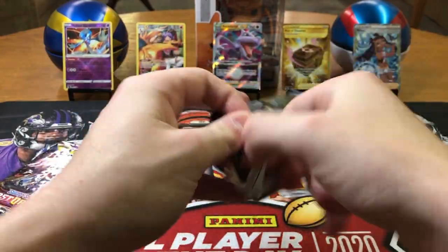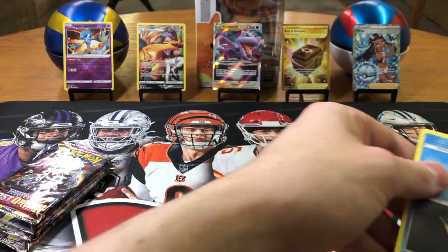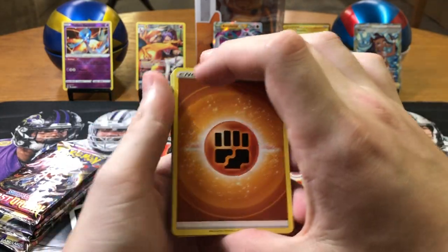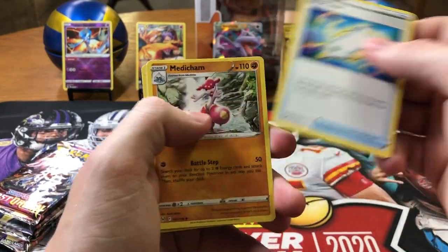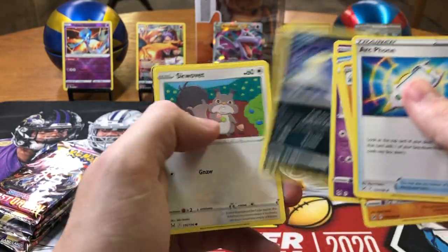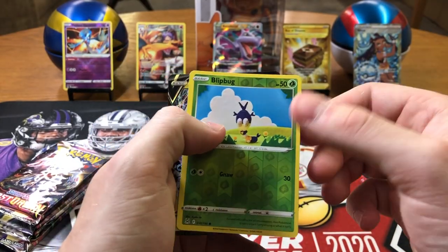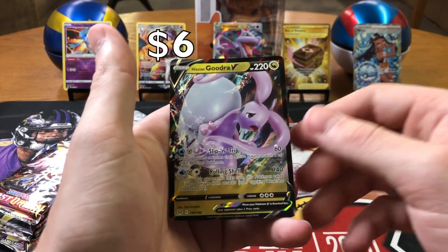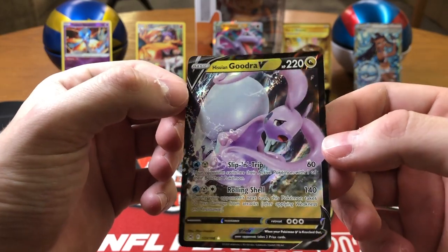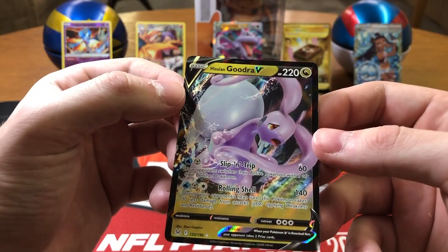We don't have that many packs left. We didn't get too many hits, but the hits we did get — like that Charizard — are awesome. We still got some packs left though. Fighting Energy, Arcanine — looks like it's not shiny — Medicham, Misfortune Sisters, Snowbird, Jynx, Inkay, Snorunt, Phalanx, Blipbug — and a Goodra V, baby! What is that thing? Someone please explain to me what Goodra is — what type of insect-bug-animal is this thing? I'm interested.